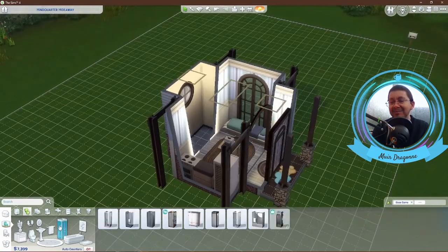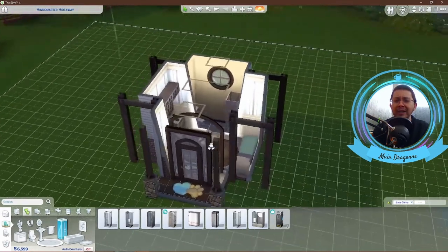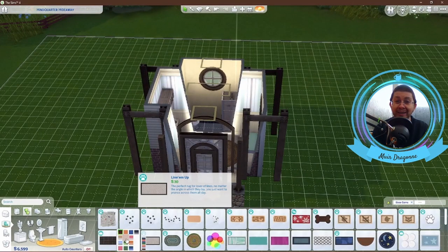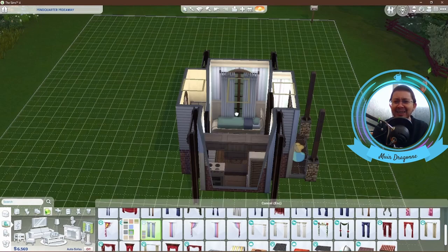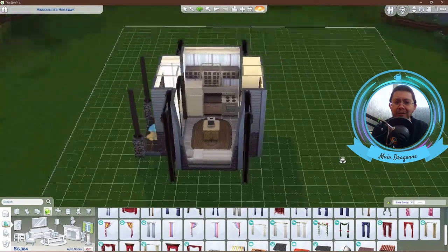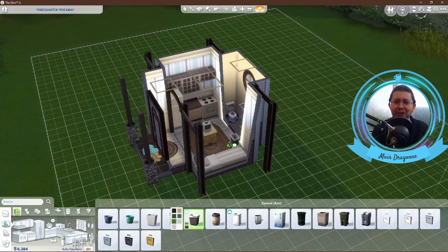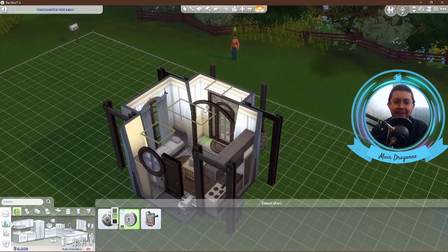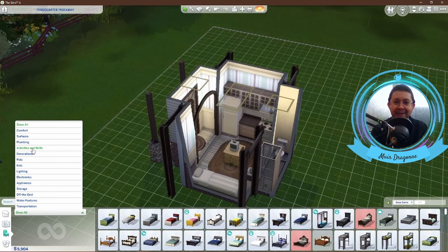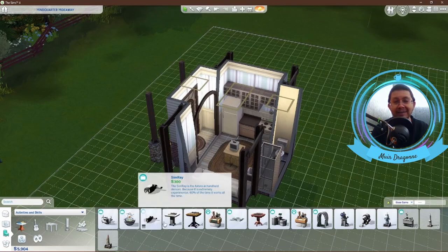Decided to go for a more expensive bathroom — the shower and the toilet are quite expensive, but with such a tiny house, you need something of luxury. Matched the curtains to the bedspread just a little bit, trying to keep everything looking good together without any major color clashes. With a house this size, there's only so much you can do. There's an indoor and an outdoor bin. Added the heating thermostat and, of course, the fire alarm — very important, especially with a starter home, because your Sim is not going to be able to cook at all. Definitely need that smoke alarm.